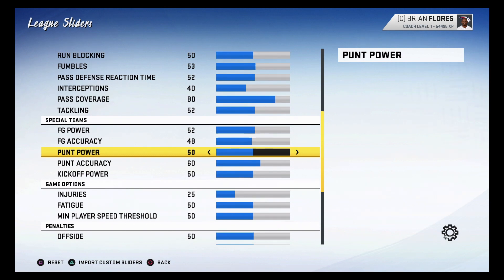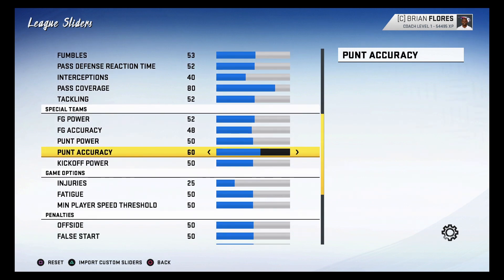Punt power seems okay — sometimes they do boot it way too far but usually that's because of wind. The main area I had to address was punt accuracy. Punters were kicking the ball nowhere near where they needed to pin the opposing team — they'd be at their opponent's 40 and punt it out to the 35. You want them accurately trying to pin teams inside the 20. With this setting you'll see good variation on where punts land to help your defense.